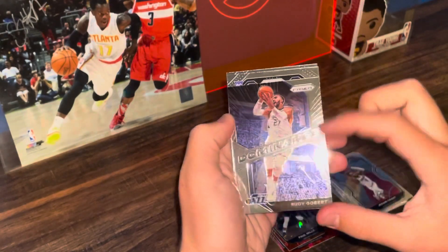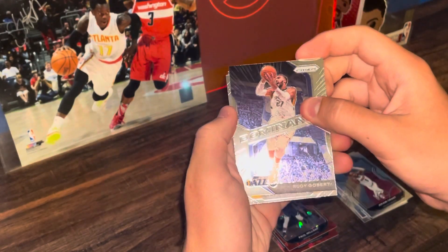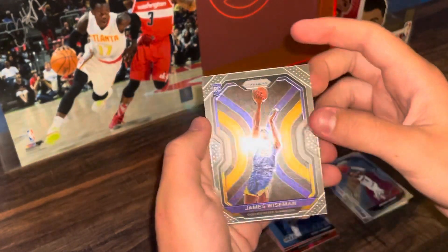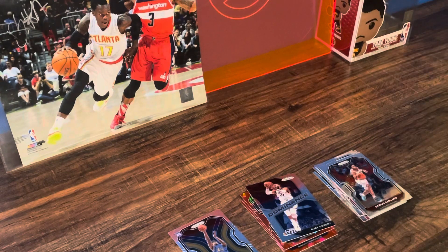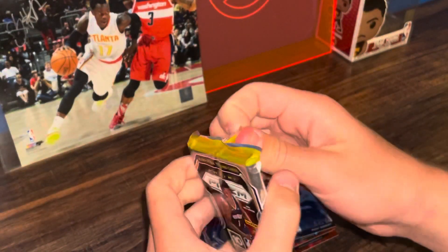Is this a rookie? That's Warriors colors — there we go, James Wiseman. Not bad on the James Wiseman, I'll definitely take it. And then we got Darius Garland, second year. Let me check — can you get the number of cards in here? No you cannot. Okay, I didn't know.